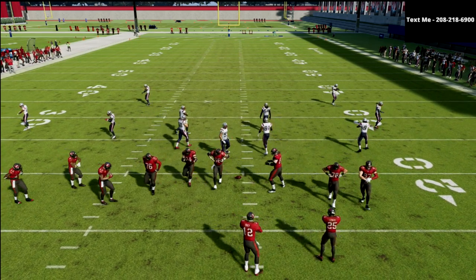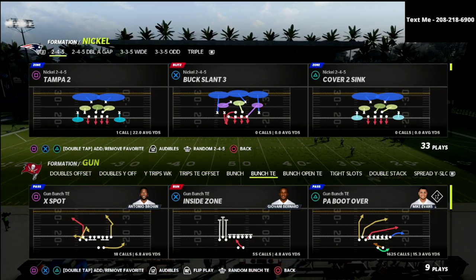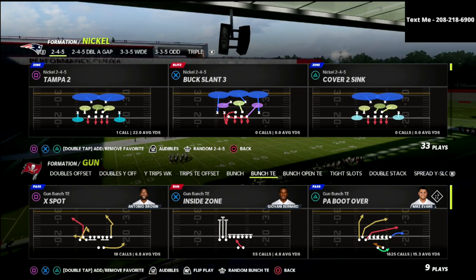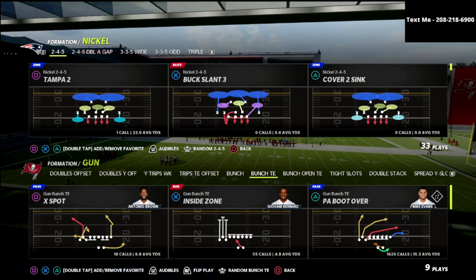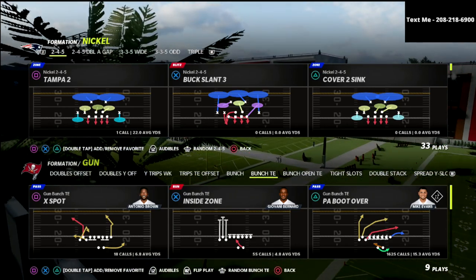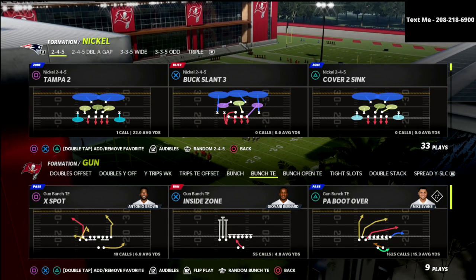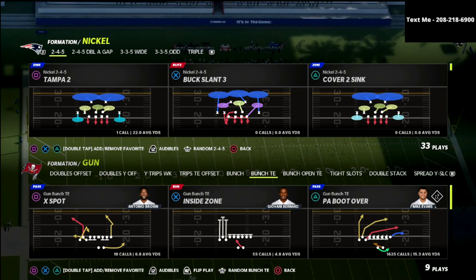Alright boys, we're talking about how you defend bunch tight end. Bunch tight end is one of the most difficult formations to defend in this game for several different reasons, but we're going to show you a defense today that will really help you. Bunch tight end just got a massive buff with the release of the Derrick Henry quarterback card, which can not only run with escape artist but also throw the ball with probably the best release in Madden — the Rogers sling and release. We're going to show you how to stop or at least contain bunch tight end.